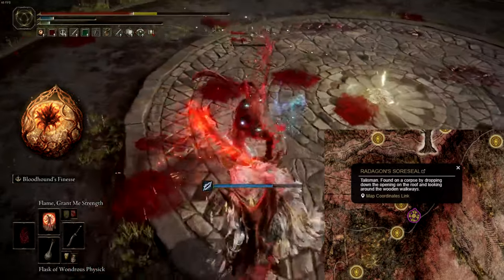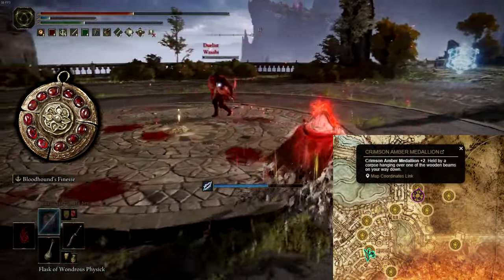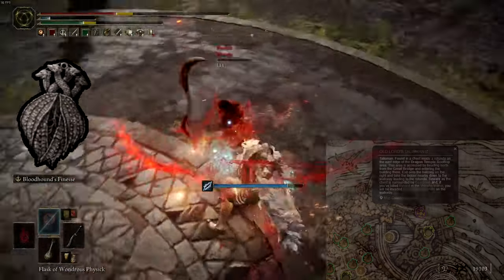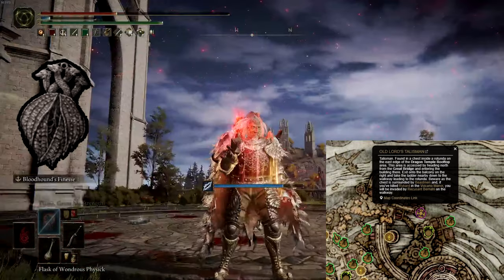Radagon's Soreseal can be looted off a body in Fort Faroth. The Crimson Amber Medallion plus 2 can be found in the open area outside of Leyndell, Capital of Ash. The Old Lord's Talisman can be located south of the Great Bridge in Crumbling Farum Azula, down the ladder.